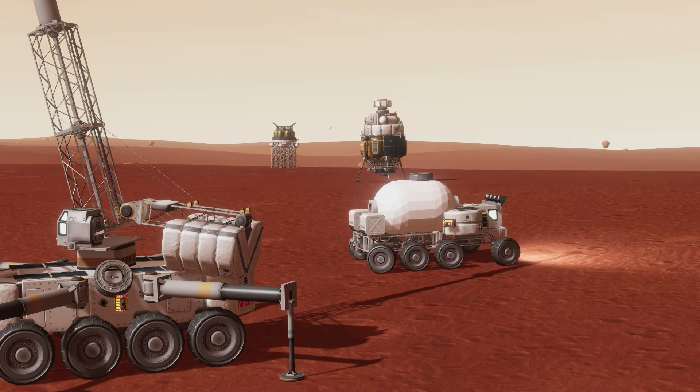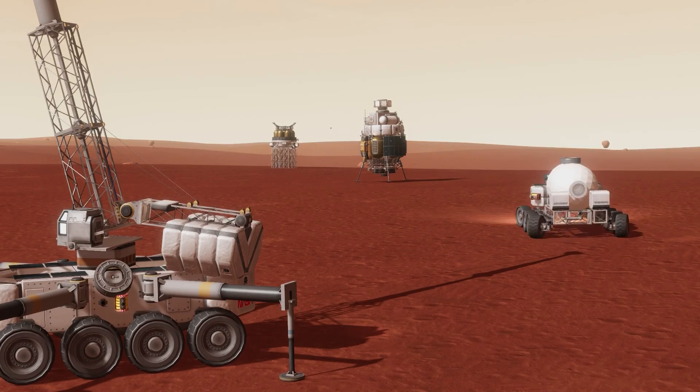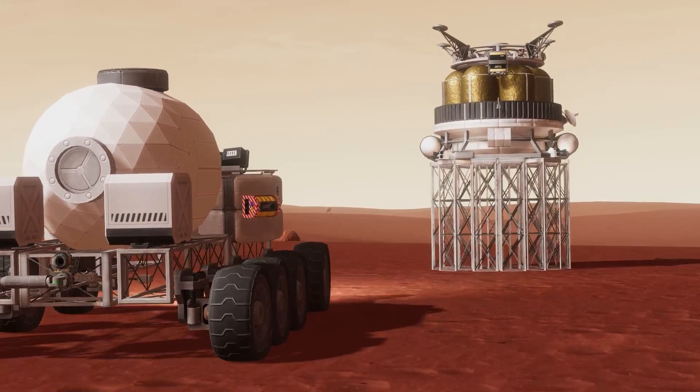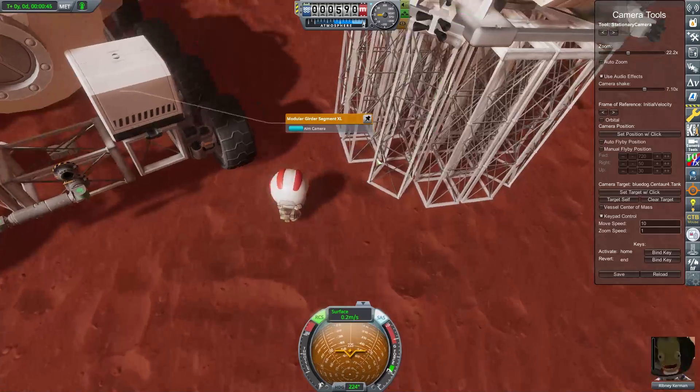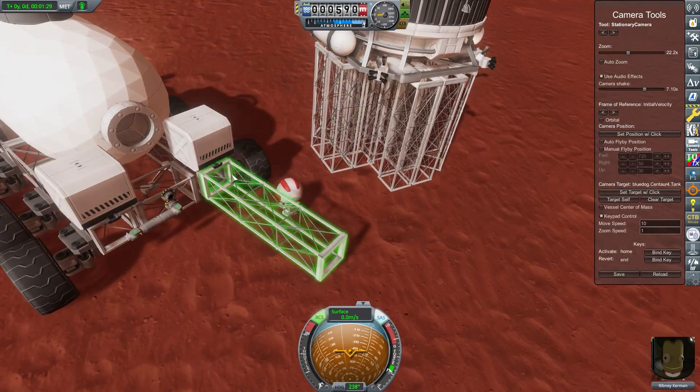We also have some girders to work with. In that lander was an engineer, and that engineer is going to place all of these girders on the back of a truck here so that we can position them and begin assembly.